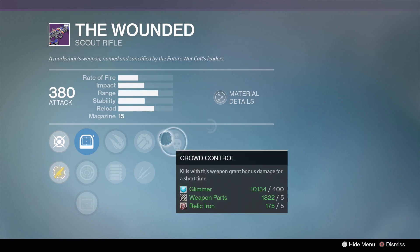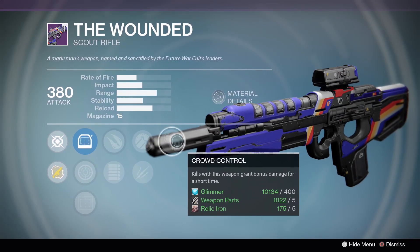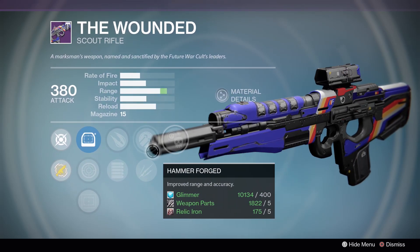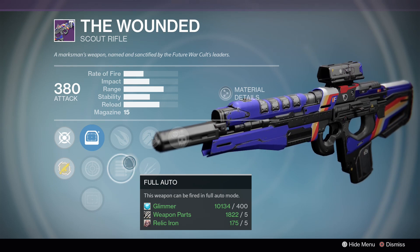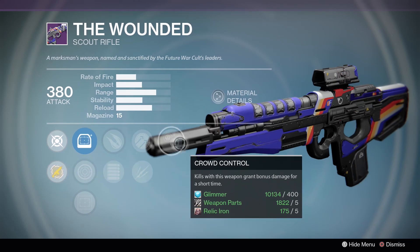The Wounded - hey, we finally got a decent roll. Wounded always seems to have very consistent rolls. Crowd Control, Hammerforged, Full Auto or Unflinching, and Explosive Rounds. Crowd Control on any scout is fantastic. Full Auto on this particular archetype is great - it's easy to hit that perfect rate of fire without it, but it makes life so much easier to just hold down the trigger. That's why auto rifles are good, and it's great on scout rifles too.